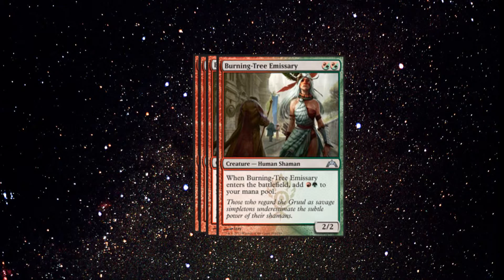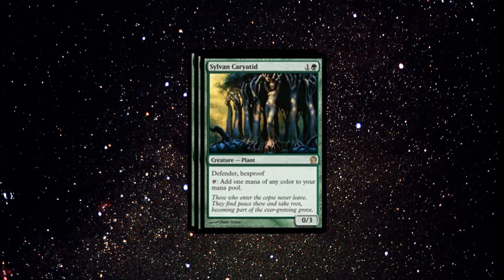Next it's going to be a 4-of Burning Tree Emissary, which is going to be important once again for Nykthos, Shrine to Nyx. Then we have Sylvan Caryatid — we have that as a 3-of. It's very good, and you're going to see in the sideboard I added a special item just because of the Sylvan Caryatid.